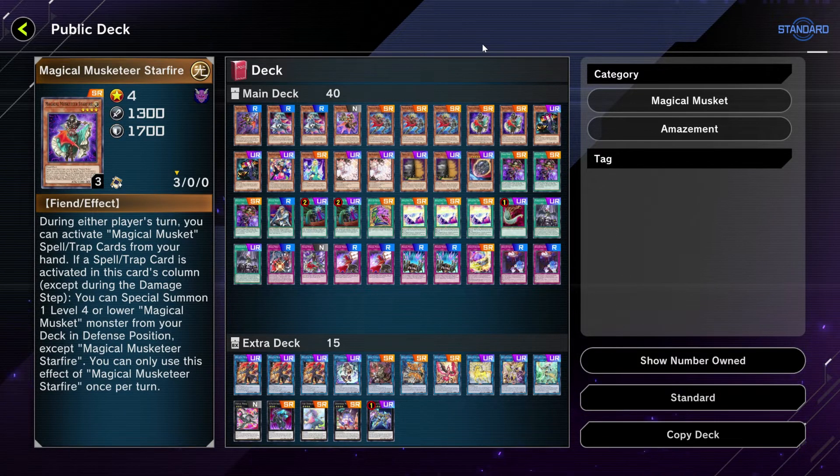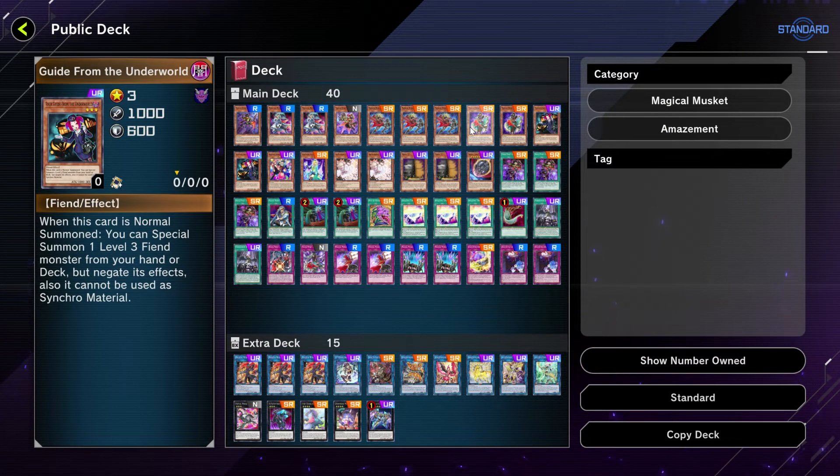Next we have two Magical Musketeer Starfire. Her ability: if you activate a spell or trap card in this card's column, you can special summon one level four or lower magical musketeer monster from your deck in defense position. So you could summon Starfire, activate a card in the column, special summon Caspar, activate a card in that column, and add anything from your deck — two monsters on board and lots of searches. You could go into a link summon or even go into Magical Musketeer Max.